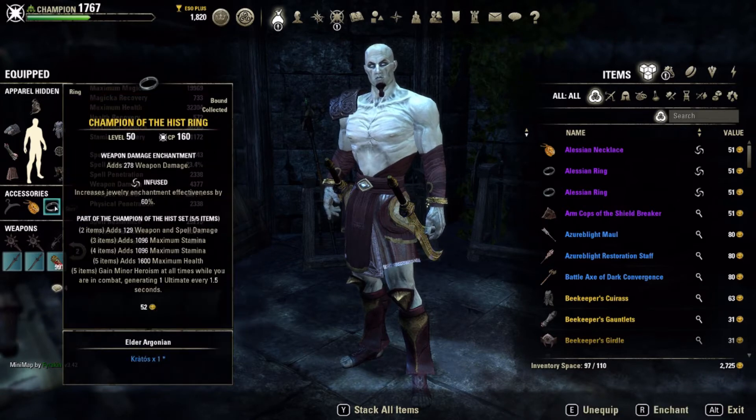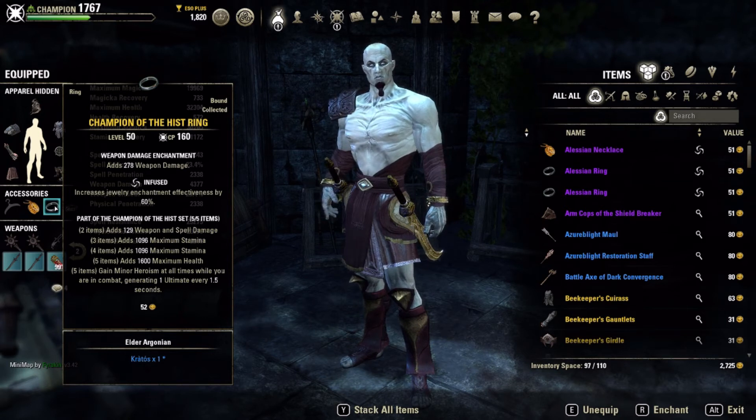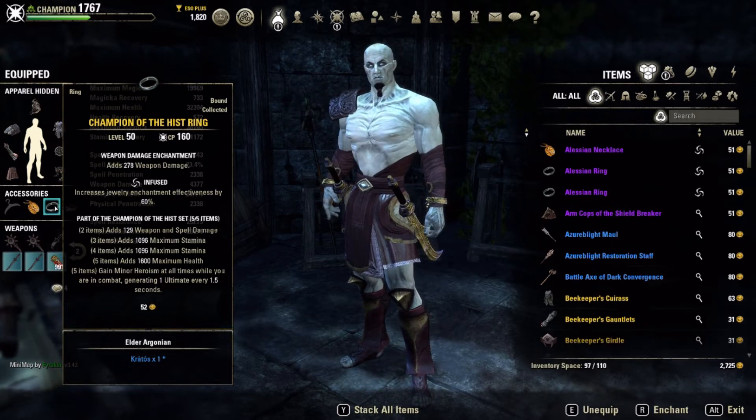The next set I paired it with is Champion of the Hist. Champion of the Hist gives weapon and spell damage, max Stamina, max Stamina, max Health, and then you gain Minor Heroism at all times while in combat, generating one ultimate every one and a half seconds. I've been running around in Cyrodiil a lot lately and you know how hard it is to get out of combat — so you basically just watch your ultimate ticking up, which works out really well.